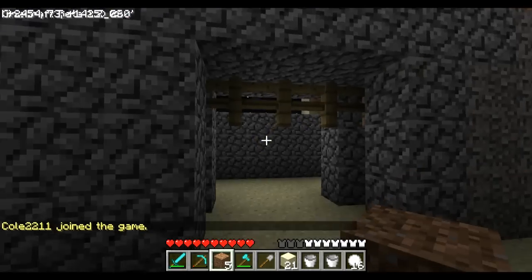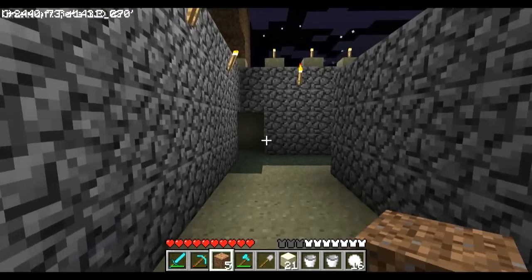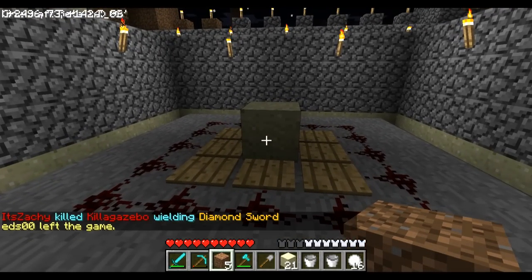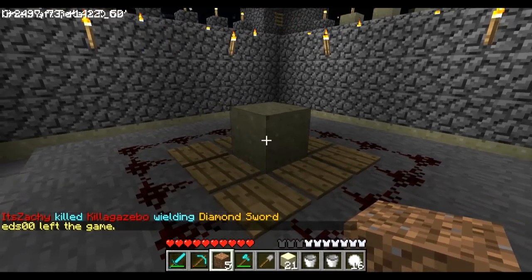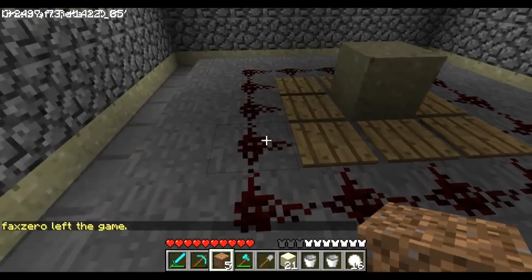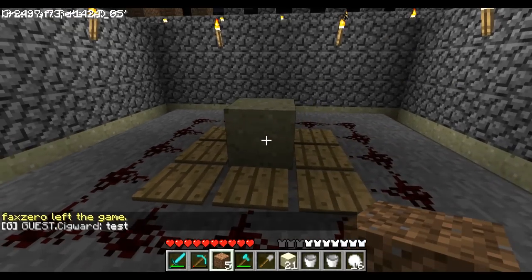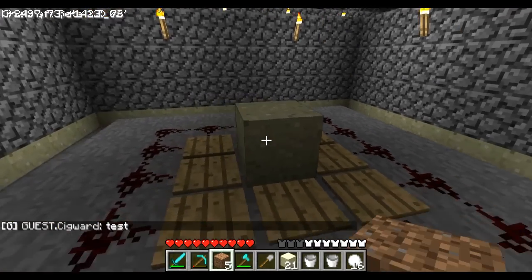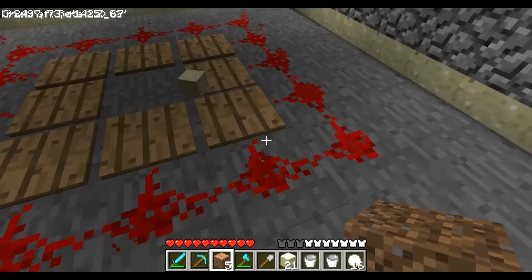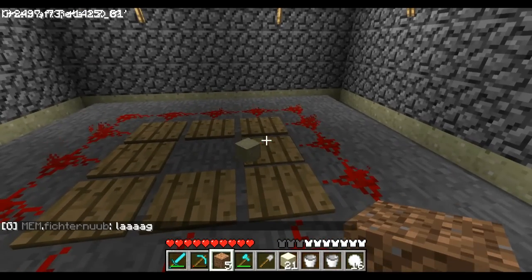This is the entrance of the base. As you enter you can walk around in it. I'm going to show you the block room first — this is where the block you can capture is going to be. You can see I placed pressure plates around it and some redstone just as an example of how it works. The redstone is going to be under this room.